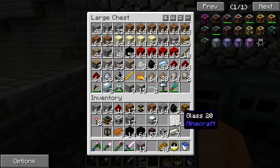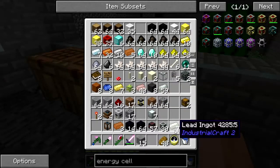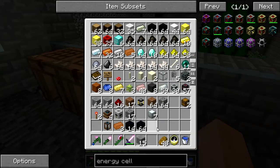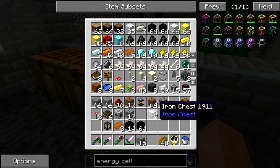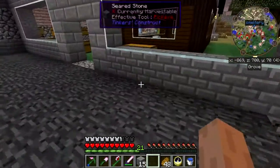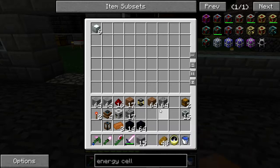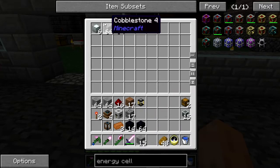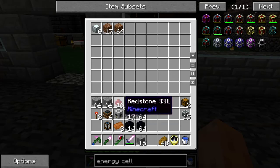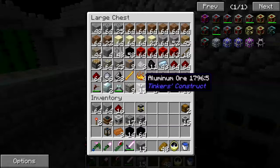Let's put that away. I don't think I need these conduits here. Let's take the pressurized fluid conduit with me. Space is at a premium — actually keep the cobble.